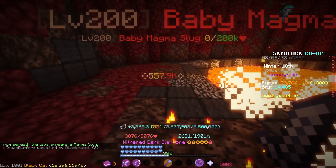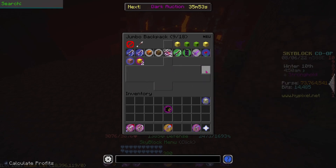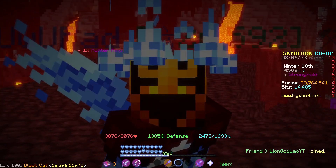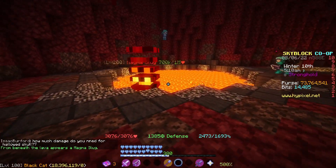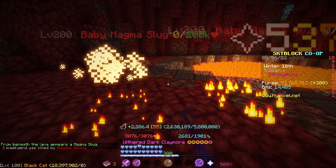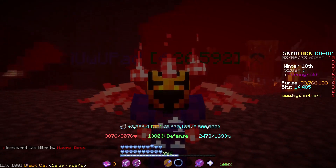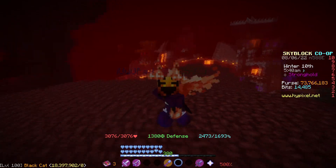If you recall, the fishing XP I got from killing the mob with the claymore was 2365. Now I'm going to put my Hunter Ring into my ender chest and catch a magma slug. We got one — remember, 2365. If we go ahead and kill the magma slug now... 2286. Exactly 5% less XP. So once again, I have no clue why this is a thing, but it is.